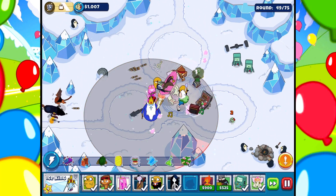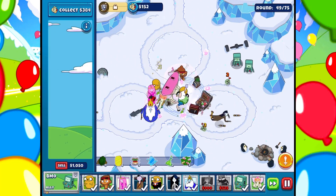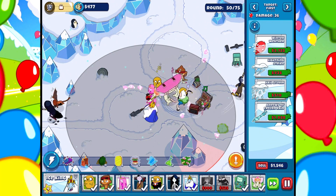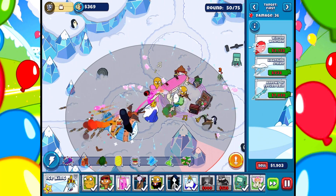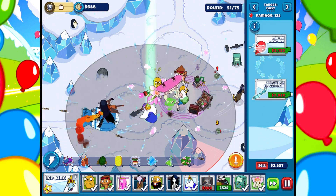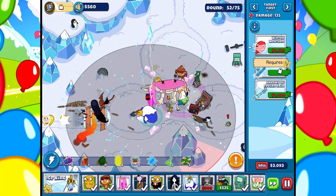We're going to put in the Ice King here. Let's get Princess Bubblegum maxed out first. We're doing great. This is round 50. Let's see what happens. We've got to go to round 75, and then we will have completed Impoppable, which is amazing. I think we're going to be just fine in these early levels of Impoppable. I've done Impoppable before in my own time, but I don't think I've ever done it on video before.